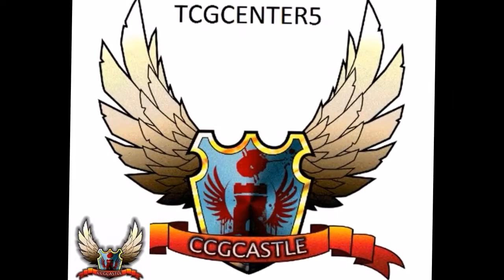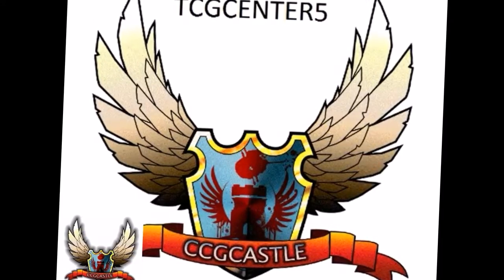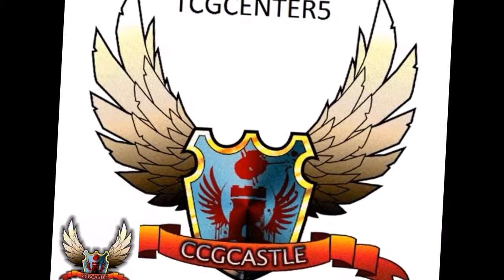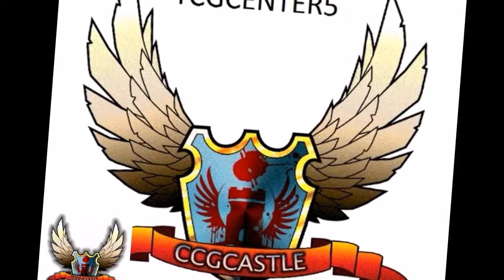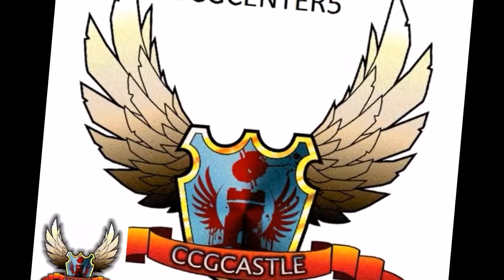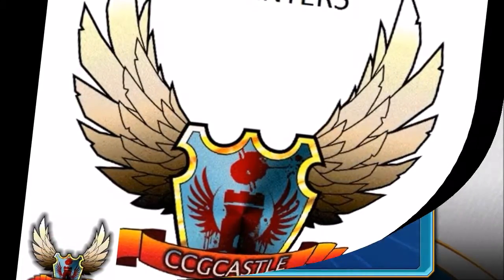Don't miss ccgcastle.com, the best place for Pokemon Trading Card Game. We have singles for standard and expanded, sealed products like themed decks, booster boxes and tins. With the TCG Center 5 code you will get 5% discount on your purchase. Also don't miss the pre-order for Fate Collide starting from April 1st.